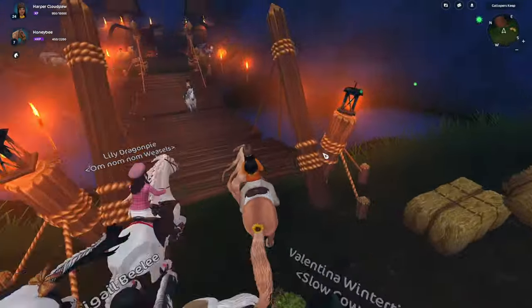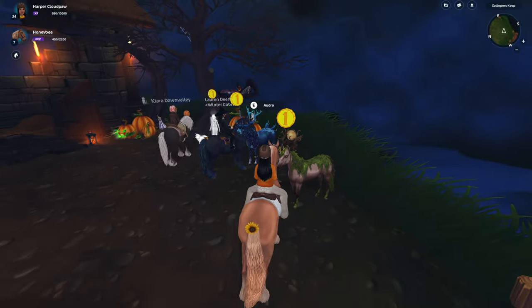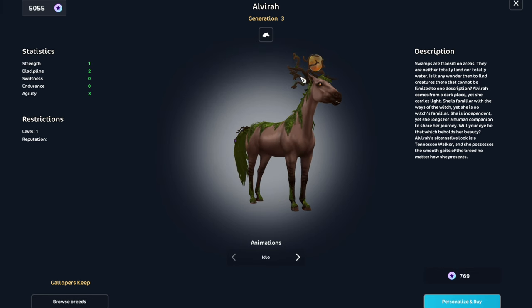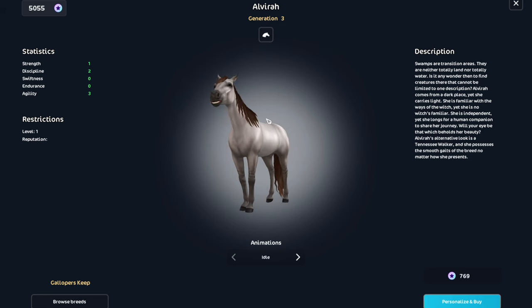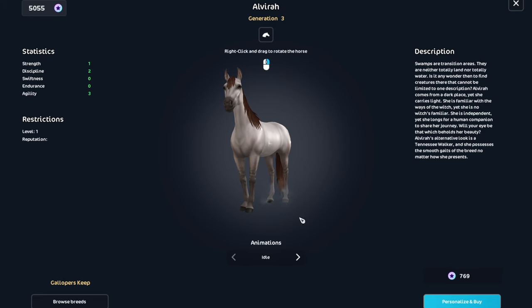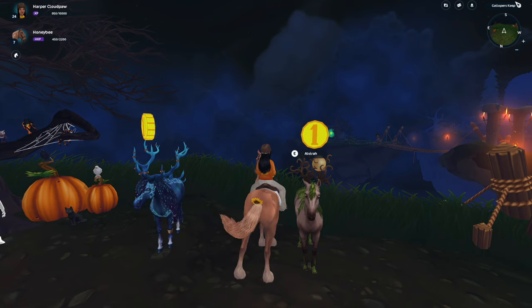I wonder if they're adding new Halloween horses — they're probably adding them, just not this week. So here we are. First one is Elvira. This one is super cool. The quality — she's kind of blurry looking and I do not like this coat at all. But her magic coat is sick. This coat is so ugly to me. Especially for 769 star coins. No, I'm sorry.